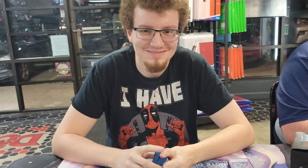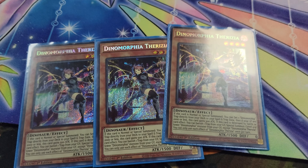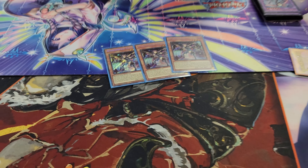Sounds good, let's get started. So we have three Thersia, which is your marionette for the deck. When she dies, she can banish the trap to float into the other one, which is Diplos.